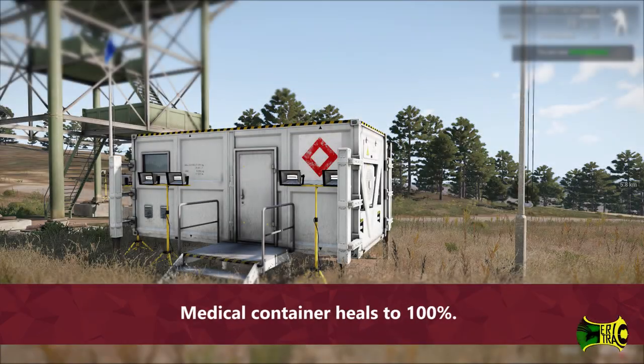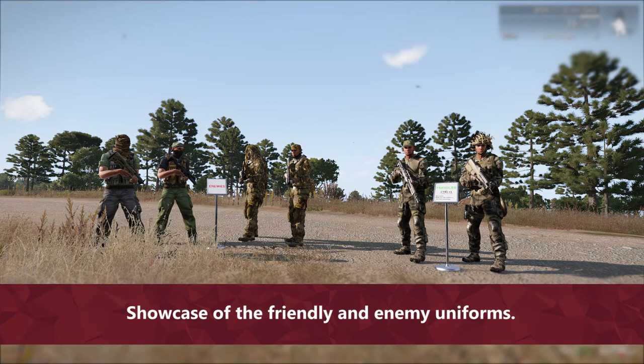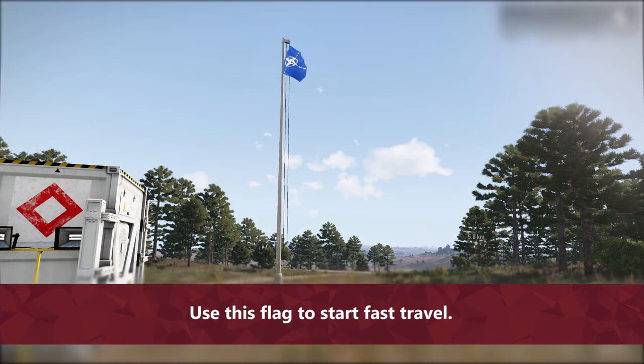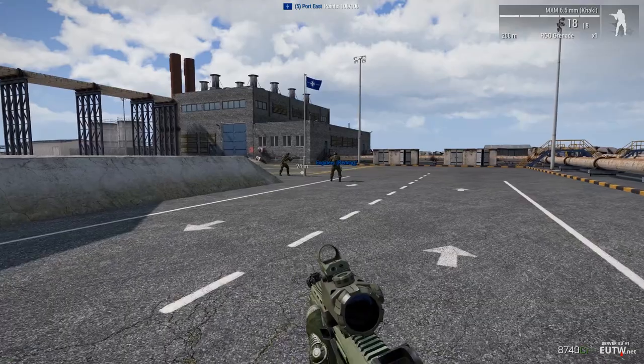Use this medical container to heal yourself. Check the showcase of the friendly and enemy uniforms to reduce friendly fire and complaints from your teammates. This is the container to store items you're not using. Good to know that items put here won't disappear, but others can pick them up.